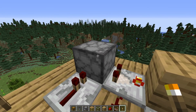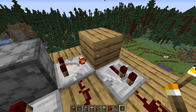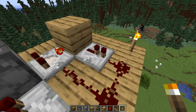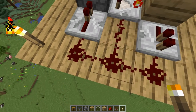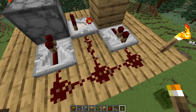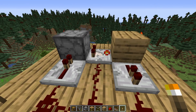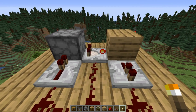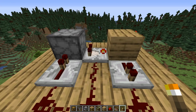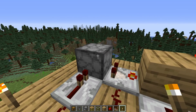What happens is when something goes into this dropper, the comparator will detect that there's something in it. It will shoot a signal into the block that will get sucked out by this comparator, which cycles that signal back into the dropper to activate it, but also cycles a signal into the side of this comparator. As a result, that creates a loop that turns the comparator off, then on, off, then on — slowly pulsing out all of the items inside the dropper.